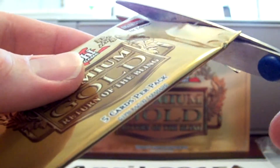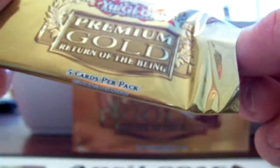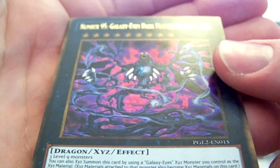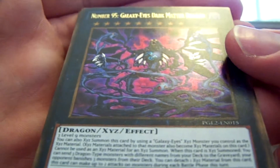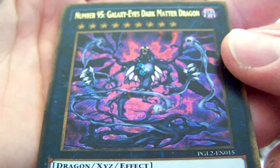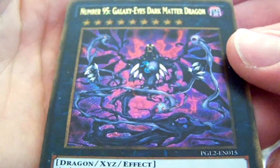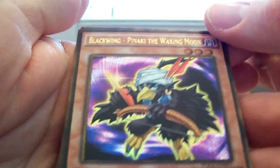Let's get into pack two and see if we can get an Exodia piece. The head would be the perfect piece to start off with, since it is the more expensive one. We have a Number 95 Galaxy Eyes Dark Matter Dragon — that's a secret, and that's actually one of the more expensive ones, about $4. It's probably the most expensive secret, so that's really sweet. And a Blackwing Peanut Key the Waxing Moon — I did pull this one already, so that's a double.